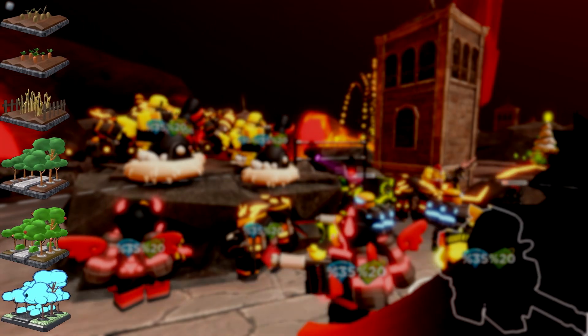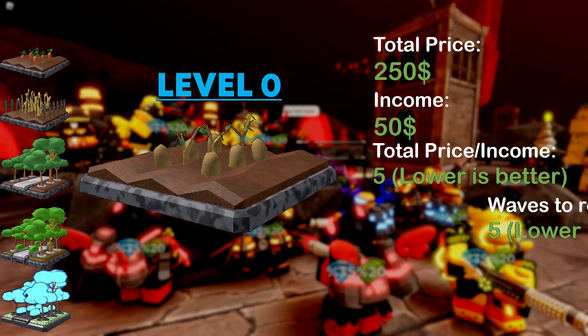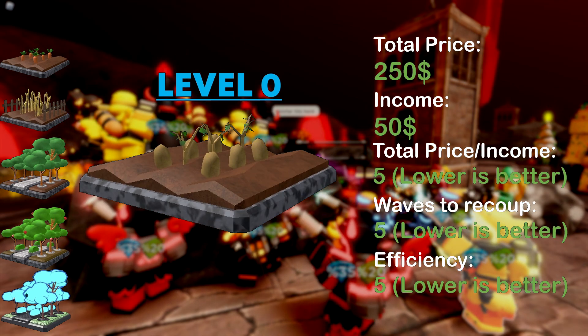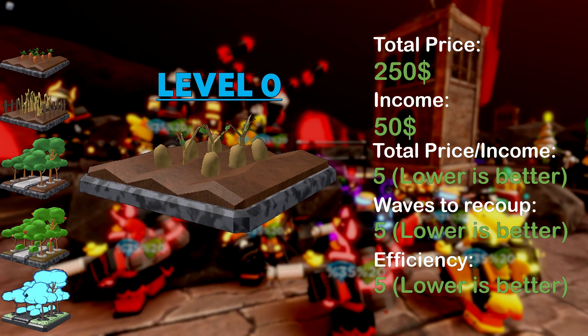Now let's see all the levels of the form. At level 0, it costs 250 cash to place and gives 50 cash per wave. It takes 5 waves to recoup, and its total price to income ratio is 5 to 1, which is not that great compared to other levels of the form.